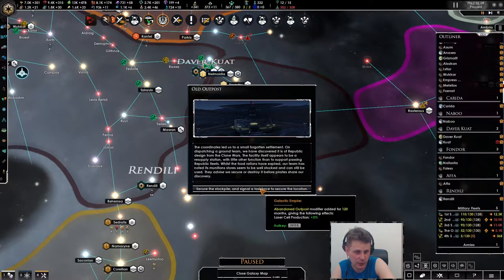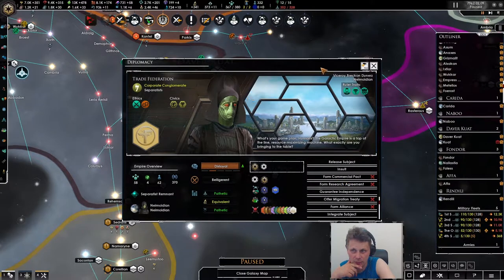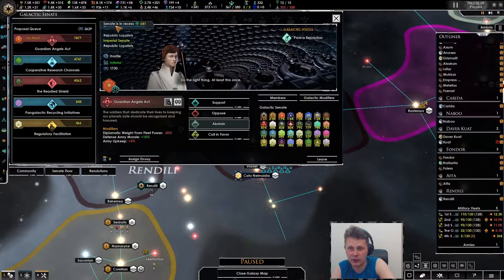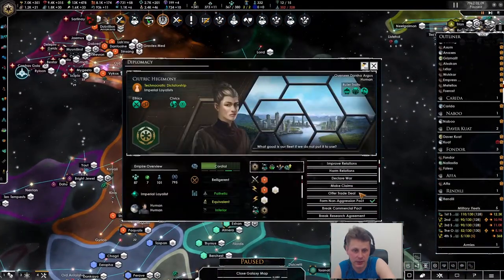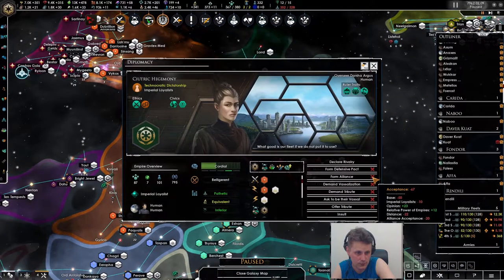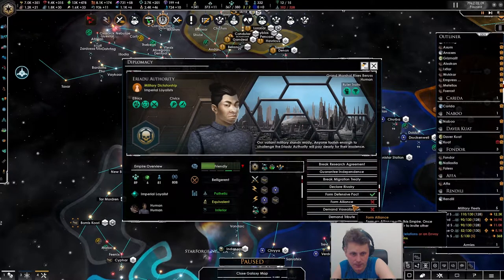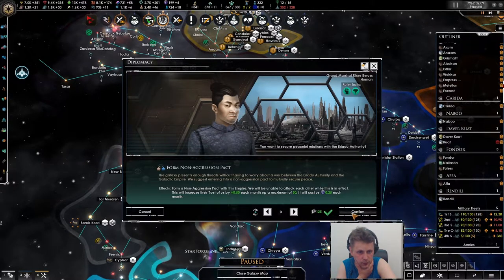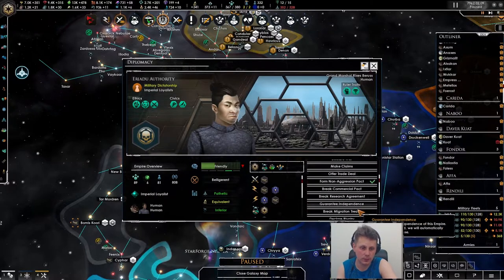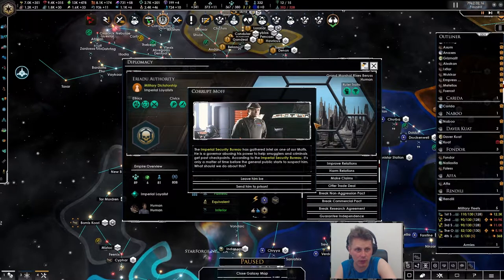We got an abandoned outpost modified - that's cool. He's pathetic, he's disloyal - of course he's disloyal. But we'll get there. So we have the galactic senate and currently there's definitely nothing going on there, and it's fine. He's quite low - it's the relative distance that is the problem. Acceptance is negative 12 - go with the non-aggression pact. And the defensive pact - that will go. So we got the corrupt moth - I'm sorry.